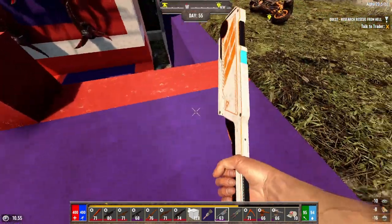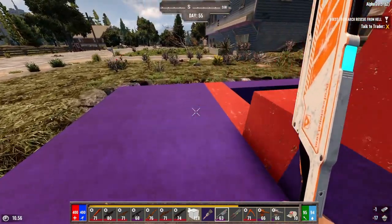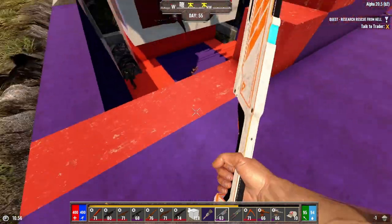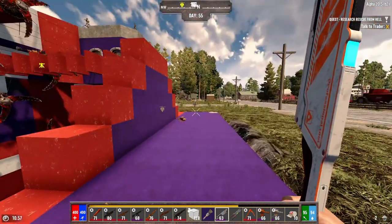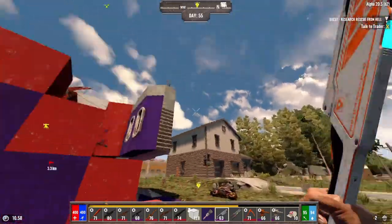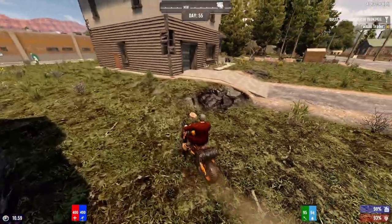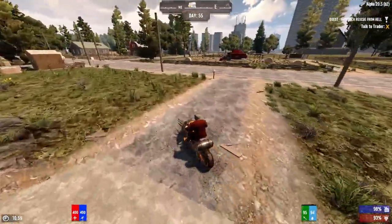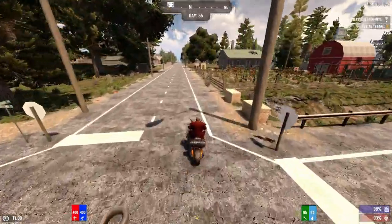And I guess we can repair these guys here real quick. Beautiful. Had a wandering horde come through — not a bit of a wandering horde, but a wandering horde. That was kind of fun, I had to deal with it this morning. Let's go back over, let's make some more paint. It doesn't take long and it's pretty easy to do. And then I've got a little list of things I wanted to do today.